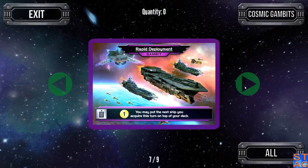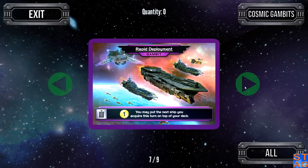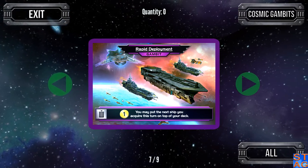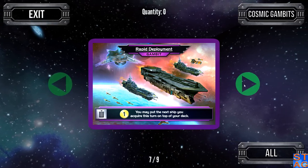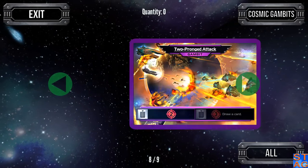Rapid Deployment gives you one trade, and you may put the next ship you acquire this turn on top of your deck. Some really nice artwork there with the Imperial Frigates, the Fighters, and I think that's a Battle Barge in the back of this card.